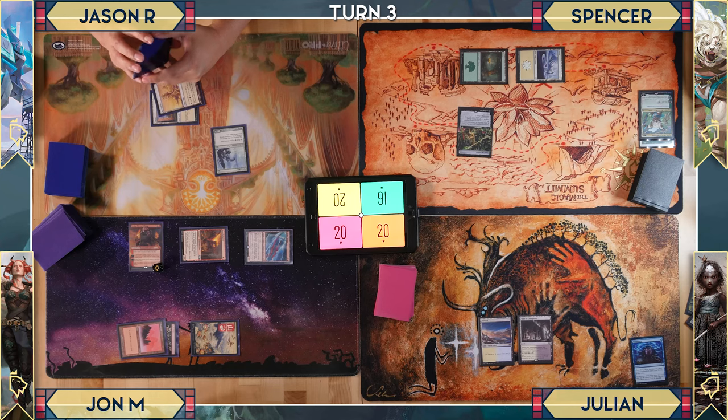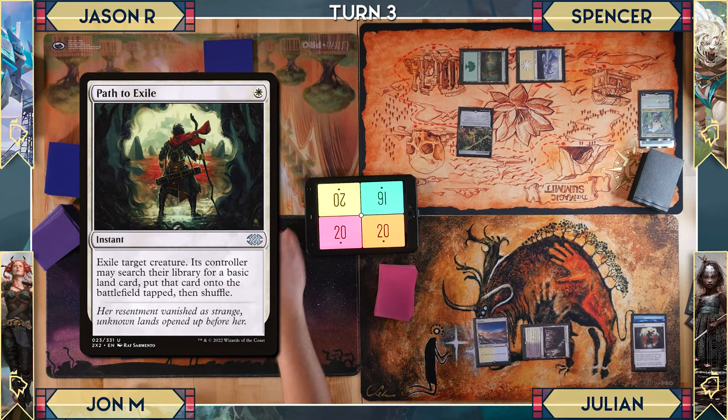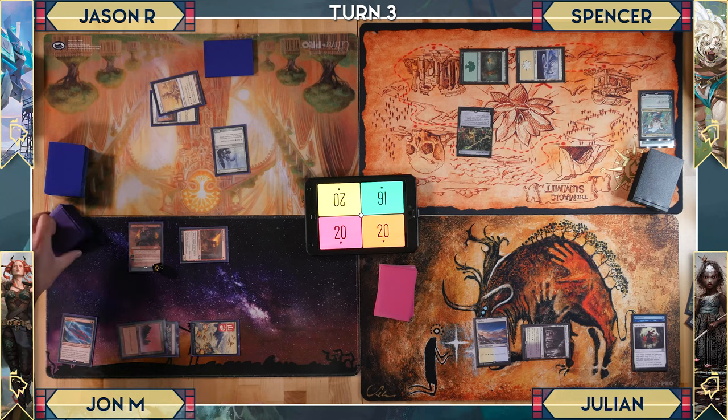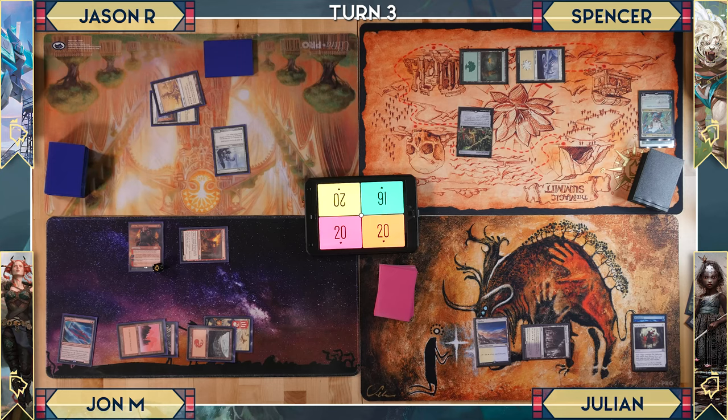A Path to Exile is cast on Lizard Blades, exiling it — though the controller gets a land. Julian casts Knight of the White Orchid with first strike; when it enters the battlefield, if an opponent controls more lands, he searches for a Plains. Then Merchant Scroll is cast to fetch a blue instant, revealing Whir of Invention.